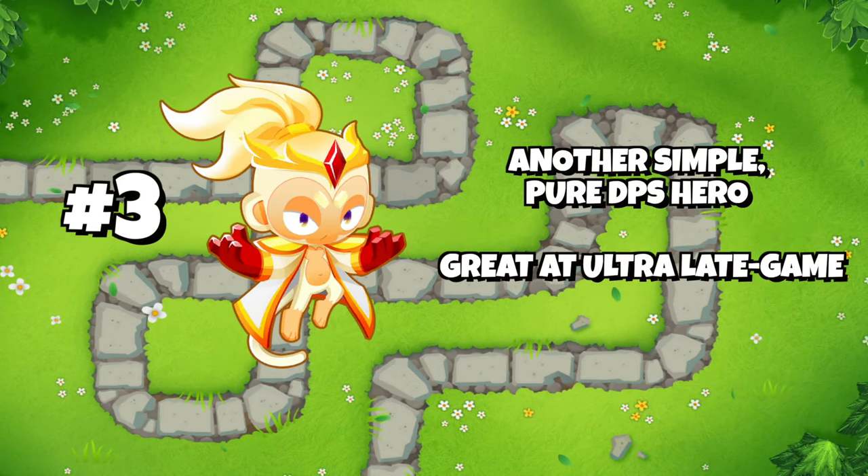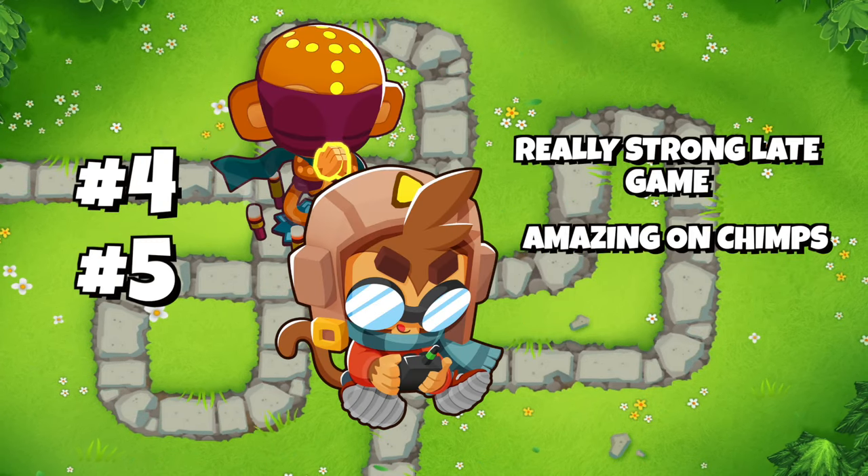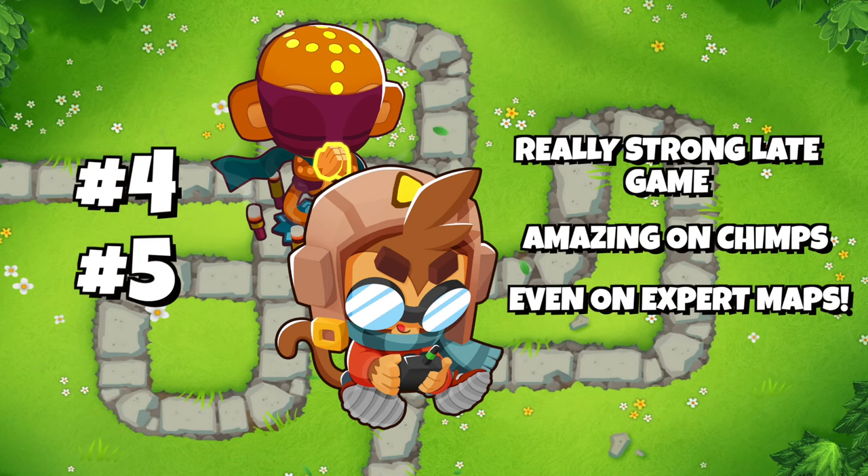Number 3 is Adora, another super simple DPS hero. Number 4 and 5 are Psy and Etienne, which both kinda do the same thing — they're mostly used for Chimps difficulty, which even includes extra maps.